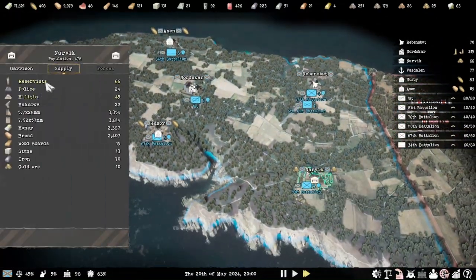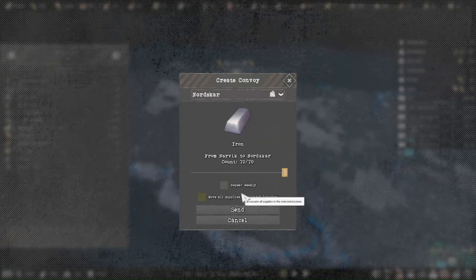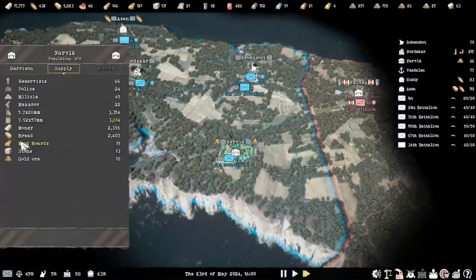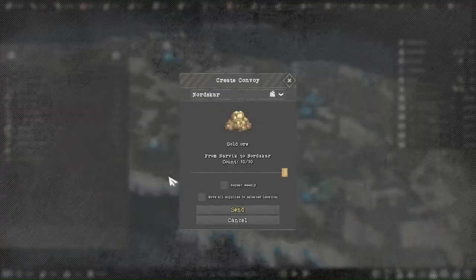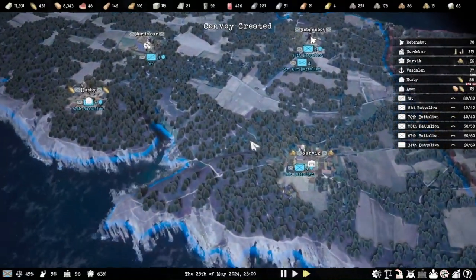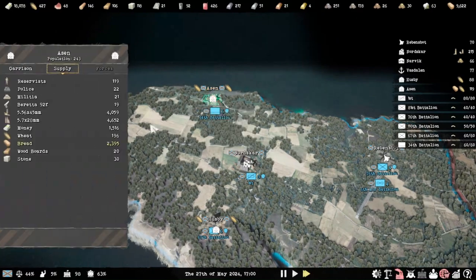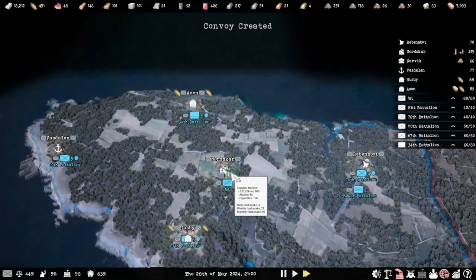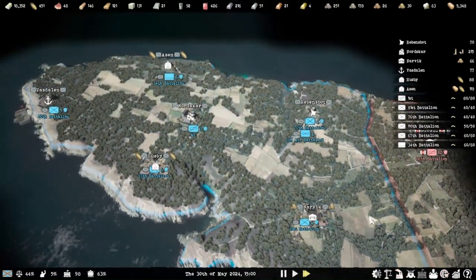With these other settlements, you can do whatever you want with them. You can move all your resources to Nazca if you want. Actually I am going to do that with the resources — especially on the right side where they might attack me and take over. I'll move some of the bread as well, gold ore, the stone, and the wood boards. There are the little convoys moving, they'll go to the city quite fast. I'll also move over this stone. It doesn't really matter because it automatically distributes all the food straight to all the cities and garrisons, so we don't need to worry about that.